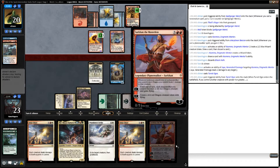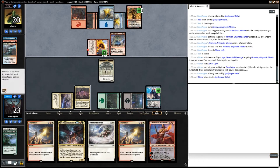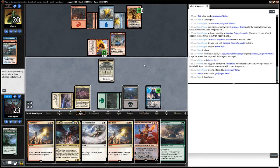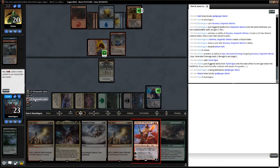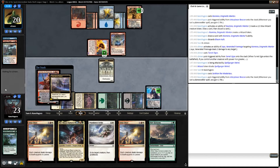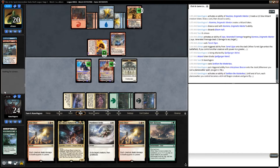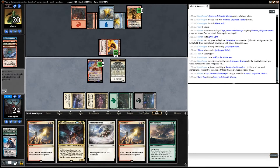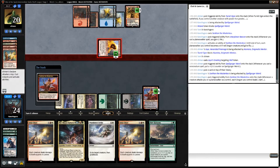Our opponent shoots Kazmina with Jaya and plays a Turret Ogre. Gets in with the Spellgorger Weird and attacks us. We chump. We elect to leave the wall alive so that if we cast Solar Blaze we can keep our wall through it. After a little bit of land trickery we manage to cast Sarkhan the Masterless, gaining some life off of the Planeswalker land, which seems really powerful in a deck like this, and get in at Jaya Ballard. Our opponent blocks with the Turret Ogre, then casts a Jaya's Greeting on our wall and gets in to kill Sarkhan.